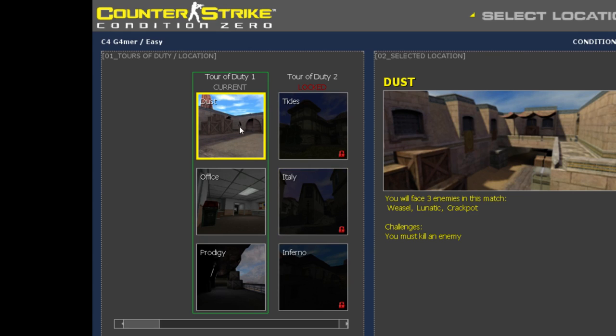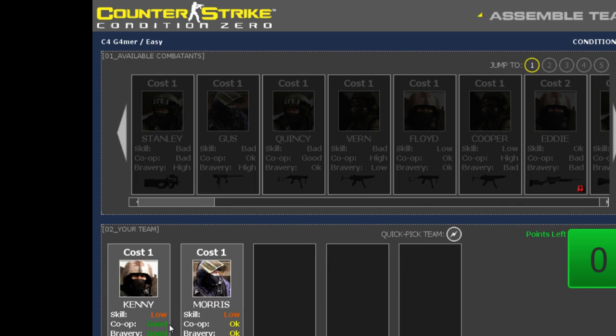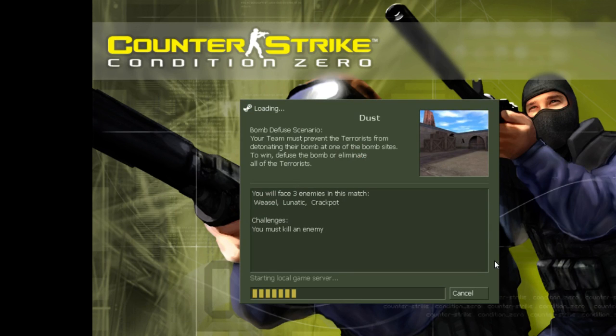So we're just going to start here and go through a little walkthrough on how to play. It's level one, easy. At first you pick two guys. I like doing the guys who co-op the most — that's my big thing. Skill's good too, but I like co-op the most. Bravery — there's certain times you'll need it, other times you don't.